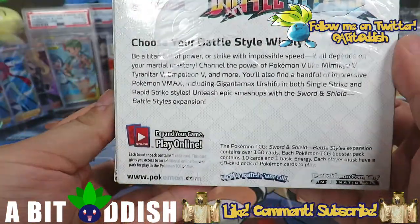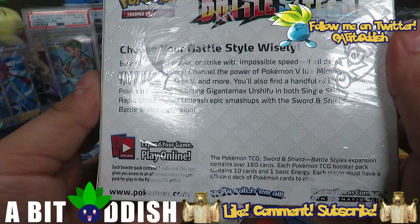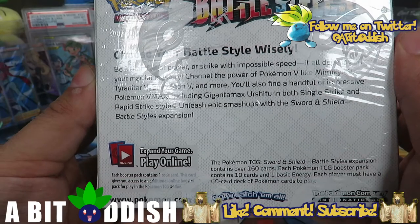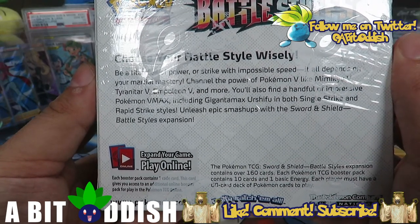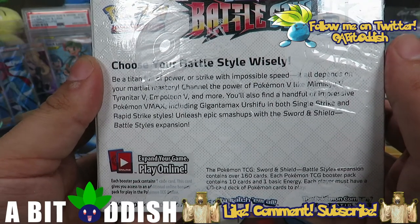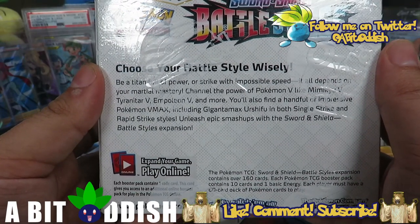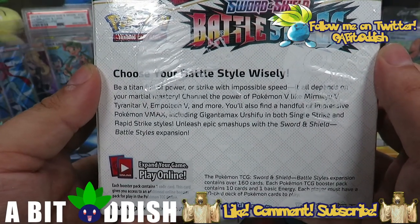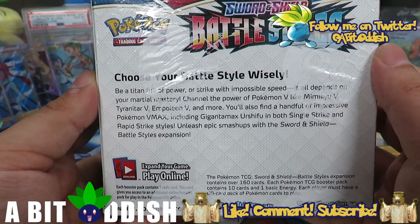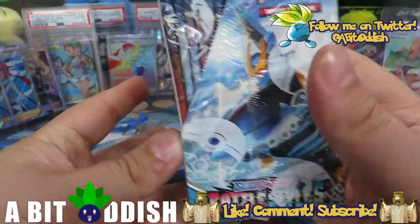Battle Styles — got Tyranitar. 'Choose your battle style wisely: be a titan of power or strike with impossible speed. It all depends on your martial mastery. Channel the power of Pokémon V like Mimikyu V, Tyranitar V, Empoleon V, and more. You'll also find a handful of impressive Pokémon VMAX including Gigantamax Urshifu in both Single Strike and Rapid Strike styles.' Nice little callback to the Japanese.